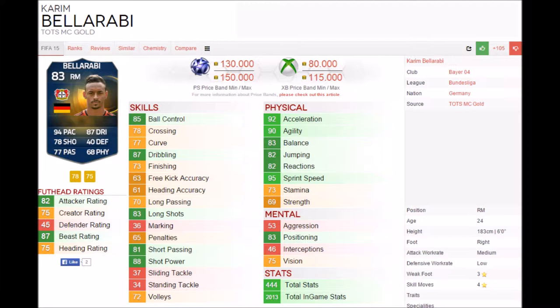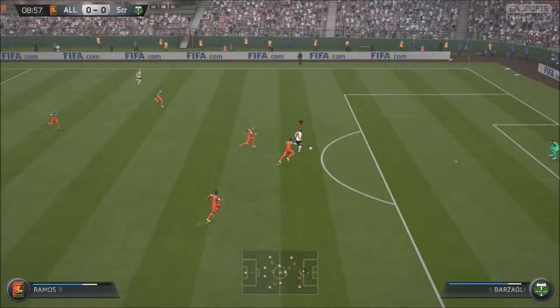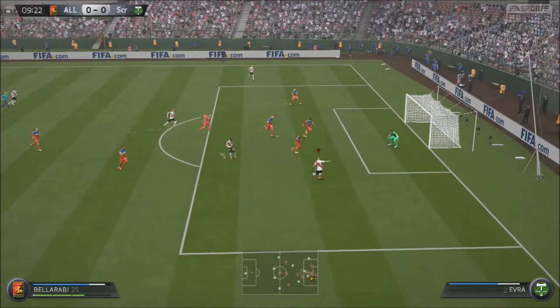His strength was a little bit inconsistent at 69. He also has 88 shot power, 87 dribbling, and a safe free kick finishing. His price on PlayStation is 130k to 150k and on Xbox is 80k to 100k, though the price ranges are being updated so they can change very very quickly.